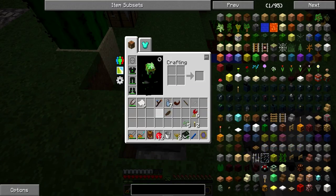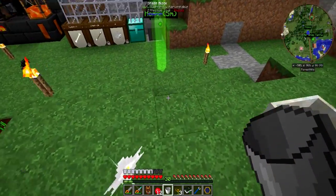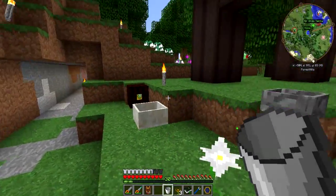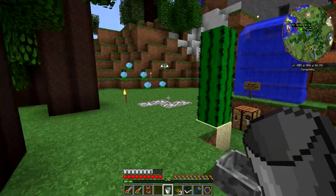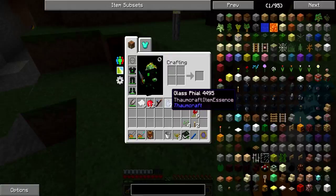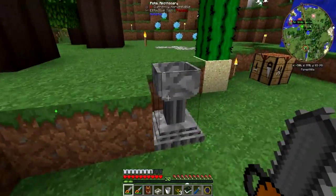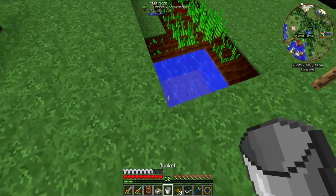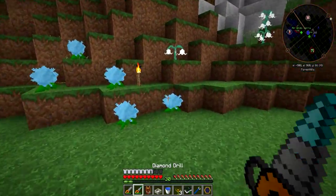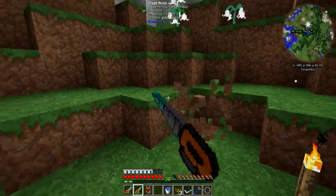Hopefully these will generate a bit more power than the day blooms I had, which were generating passively. Let me clear a better area for this as there isn't enough space right here. I'll break these blocks, get the flower, get a bucket of water, and move it over to an area where we have more space to build around whatever we want to build.